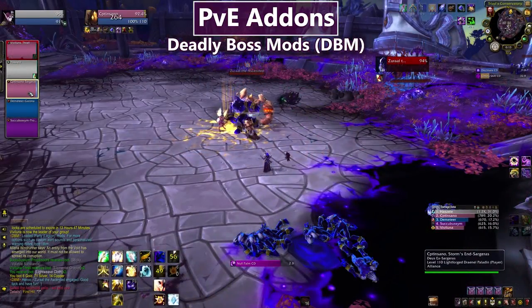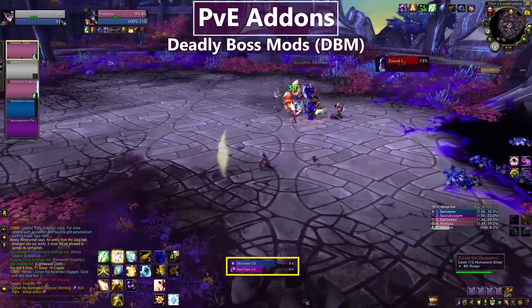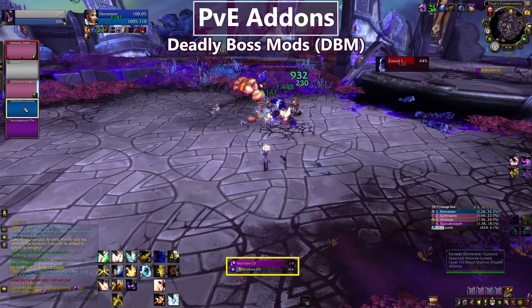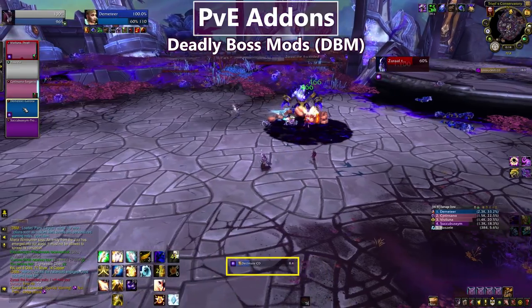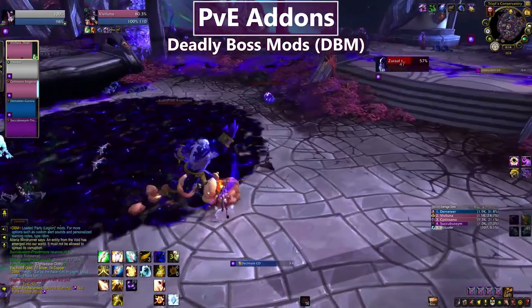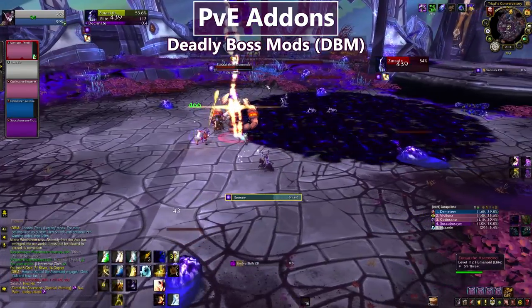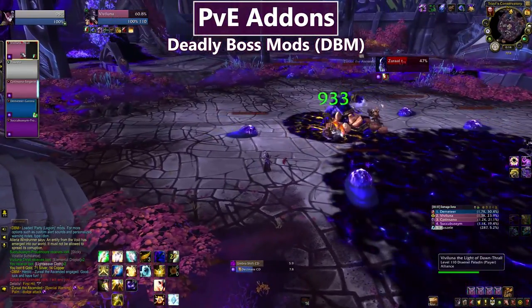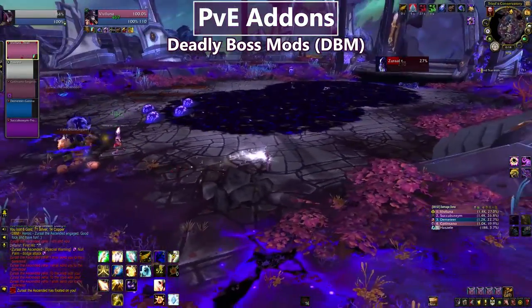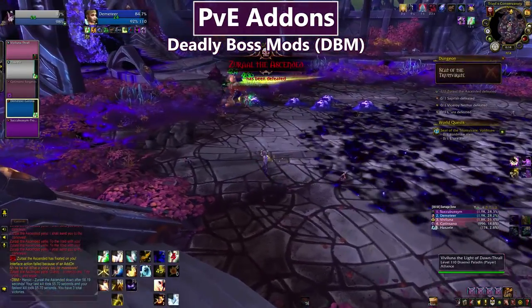Top of my dungeon and raiding addons is DBM, or Deadly Boss Mods. DBM is a suite of alerts and timers to help you know when to do a thing — like switch to an add or get out of the fire — as well as timers showing upcoming abilities so you can prepare. I have always raided with DBM and can't imagine doing it without it. Big Wigs is a common alternative, and generally the best one to get is whatever your group uses so you benefit from shared timers.